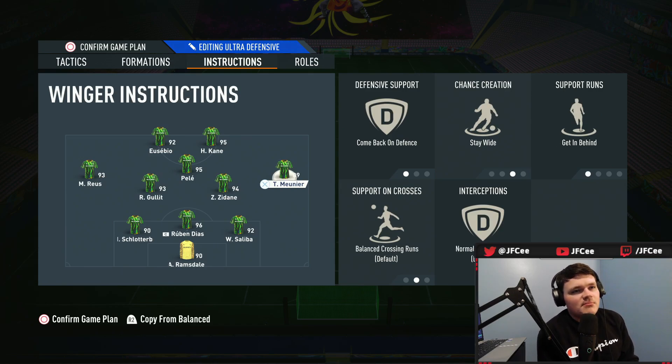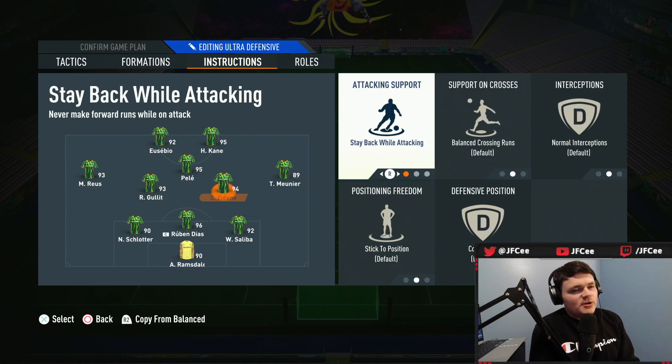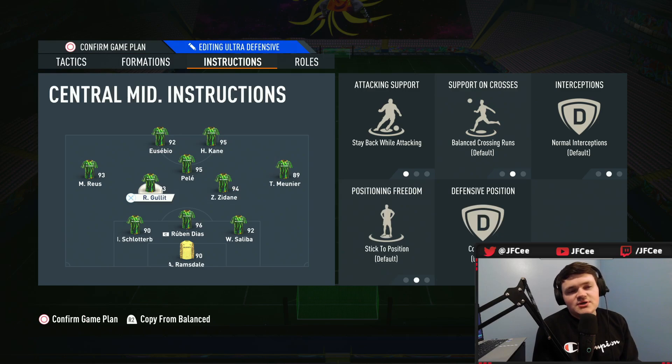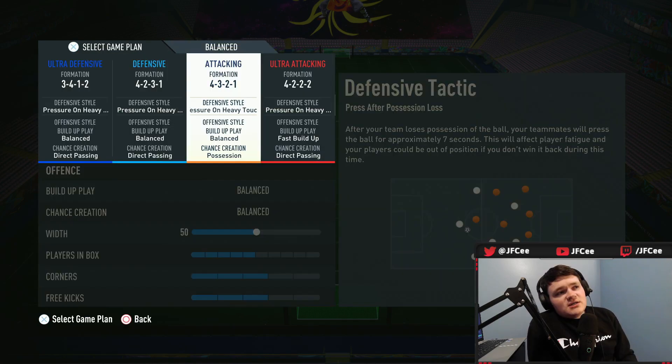It's the same thing on the right mid side — come back on defense, stay wide, get in behind. That instruction combination is so ridiculously meta and so annoying to play against. EA needs to fix it next year. Please have the come back on defense and get in behind not be so ridiculously overpowered. Two center mids you have on stay back while attacking. You can put cover center on them if you want to — it's the only thing I'd change. The three center backs and goalkeeper, do whatever you want to.